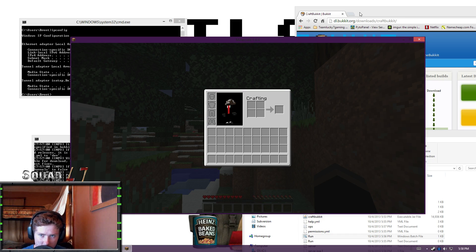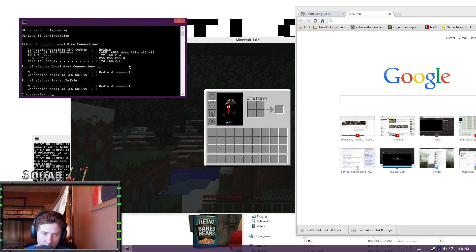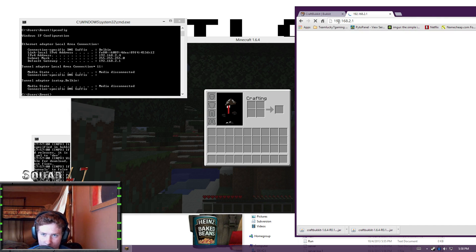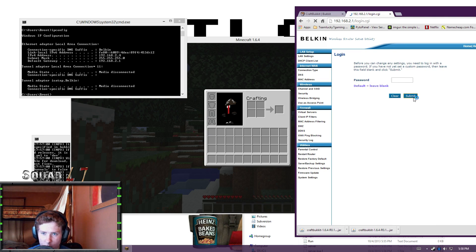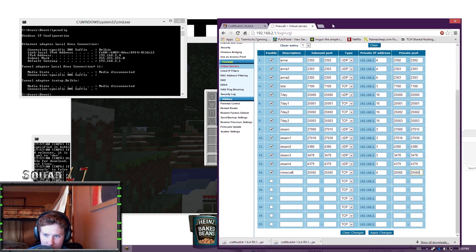Now you're going to ask how to make a server that connects to the internet. The next thing you'll have to do is look at your Default Gateway — mine is 192.168.2.1. You're going to type that into your browser and go to Virtual Servers, or go through the port forwarding process. If you need an in-depth guide, look at another tutorial. If you already know how to port forward, all you need to do is add Minecraft with port 25565 in and out — that's the only port you need to make sure goes through. Hit Apply Changes.